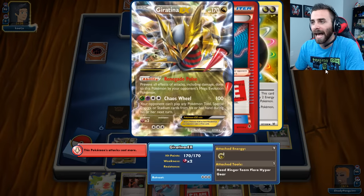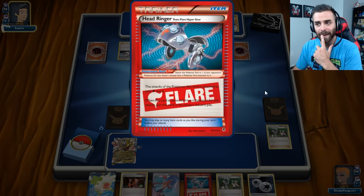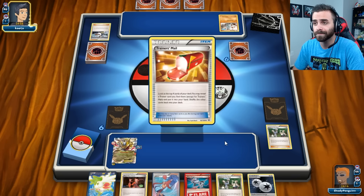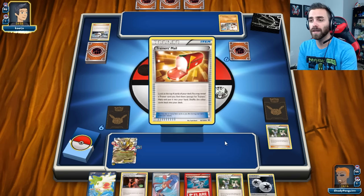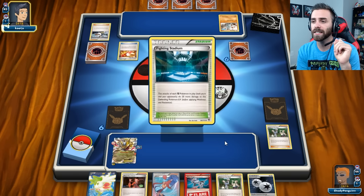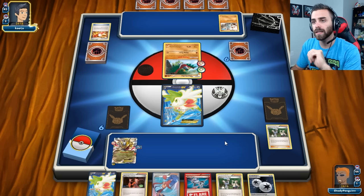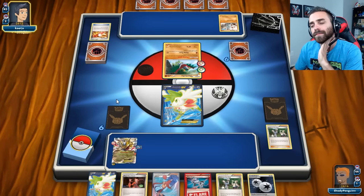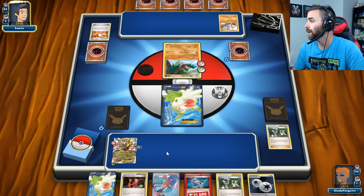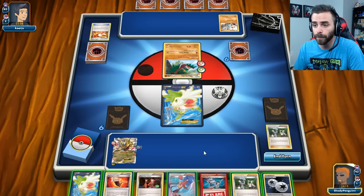That is really bad — that's why this item, Head Ringer, is super clutch right now. He's using Birch but only gets to draw four because he flipped tails. He's going to get a Trainer's Mail and search for something else, finding Fighting Stadium, which stinks. He's going to deal 80 — 100 actually. He can almost knock out Shaman X. Luckily I can just Sky Return and be good to go. No energies in his hand — that's great for us.